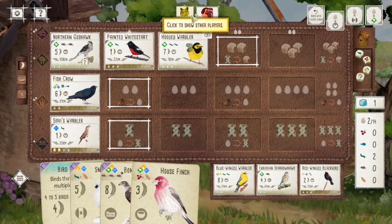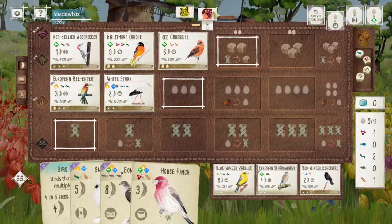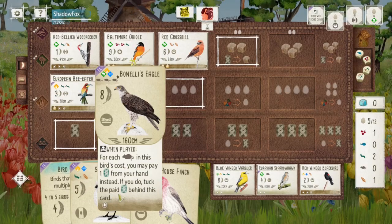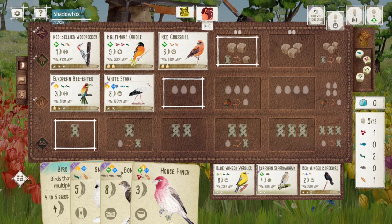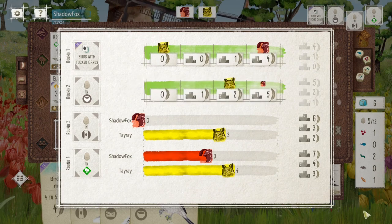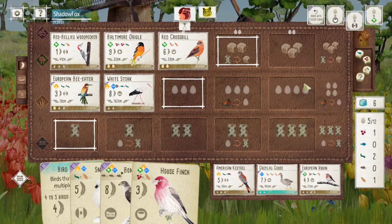With the House Finch I immediately upgrade my grassland to a four-point engine — it helps me cycle cards, gain cards and food. The nice thing about the House Finch is the number of egg spots, which really helps me run the grassland for even longer.